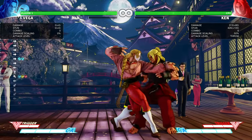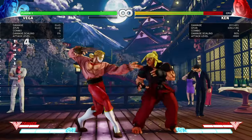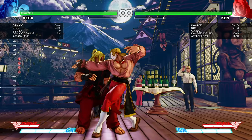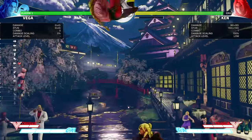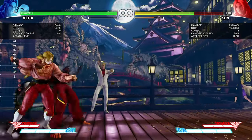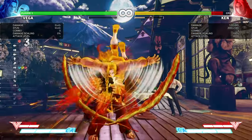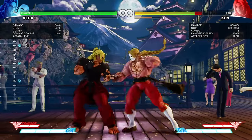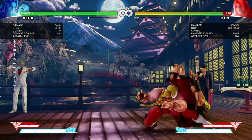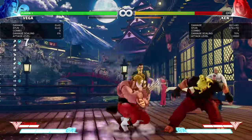Another combo he has is the EX version, which has more hit stun — you can do a standing pierce. Normally you can't combo into a standing pierce unless it's a counter-hit, but EX Barcelona has even more ridiculous priority, so you can go for that. The other combo is claw switch — you can actually do a claw switch combo, then do crouching strong into V-Trigger because you can't cancel anything else, or crouching light punch into light Crimson Terror, and you waste no meter at all.